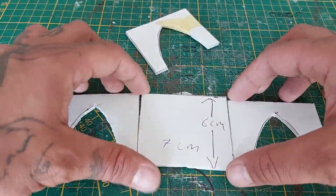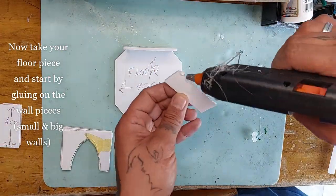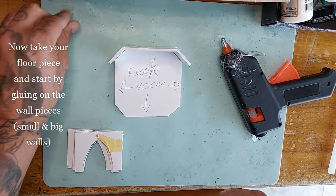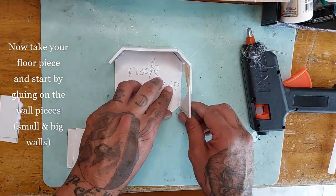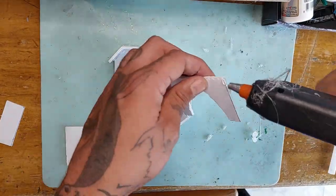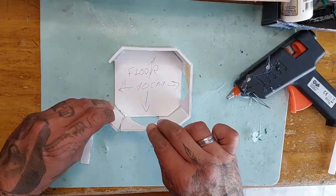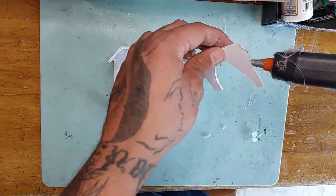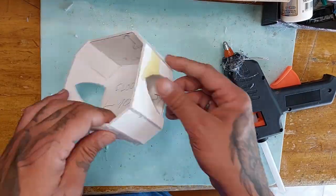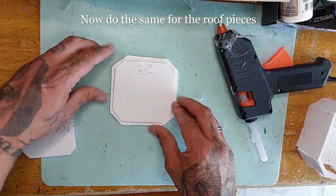I kind of cut through one but it doesn't matter. Take your floor piece and start gluing on the wall pieces — small and big walls alternating. Just go around the entire floor piece with your wall sections. It doesn't matter how you do it and you will end up with this hab block. Do the same for the roof pieces — just stack them on top of each other, making sure the spacing is half a centimeter.